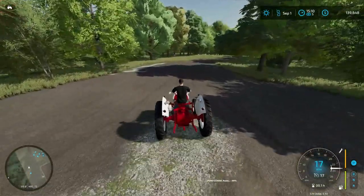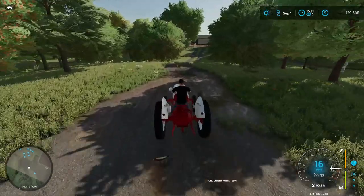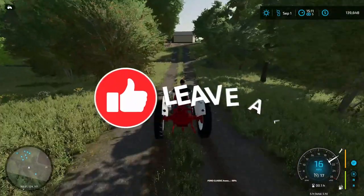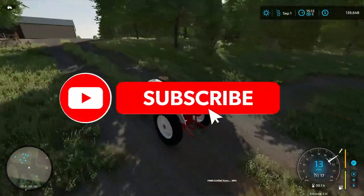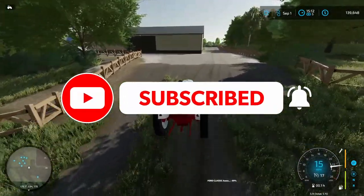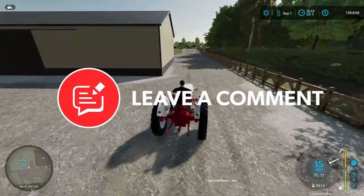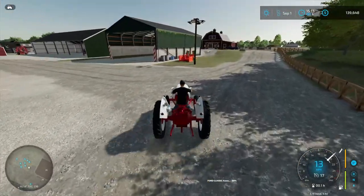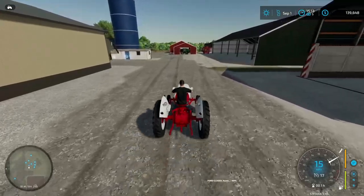That pretty much covers our first episode of Crooked Creek. I appreciate you all — if you haven't already, make sure you drop a like and hit subscribe. We are not dropping the Mossy Pine Ranch series, you'll still see that. This is just a new accompanying series and I hope you enjoy it. It's going to be a blast — we'll see you on the next one, peace.